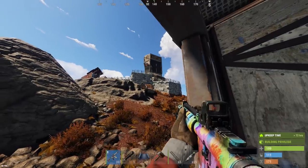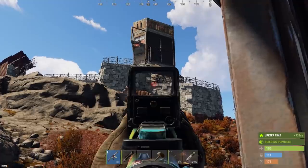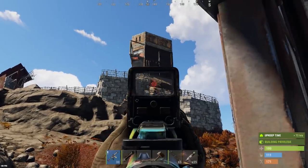For this first raid we've got a base build I haven't seen in a while. It's actually an armored base built on top of a rock, so we're gonna have to ladder up to get there. It looks like it should be a pretty quick or cheap raid - only a few walls we should have to go through.